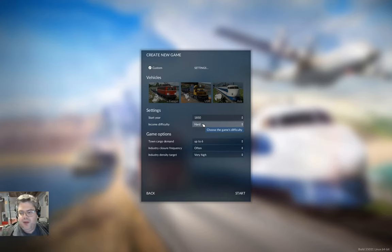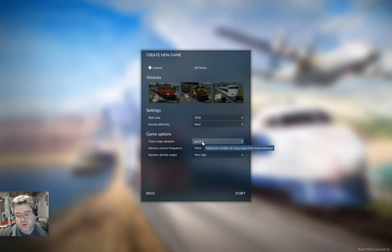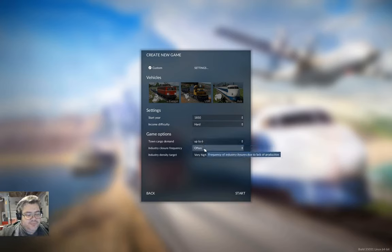We're starting in 1850. I'm going to do hard income, and that's just so that money doesn't go crazy quite as quickly. There is a new difficulty of very hard - I haven't figured out how to not lose on that one yet, and it'll be very tedious even if I do. A new thing is that towns can have back to all possible demands, same as in Transport Fever 1. They start out with two demands and as buildings level up they gain more.